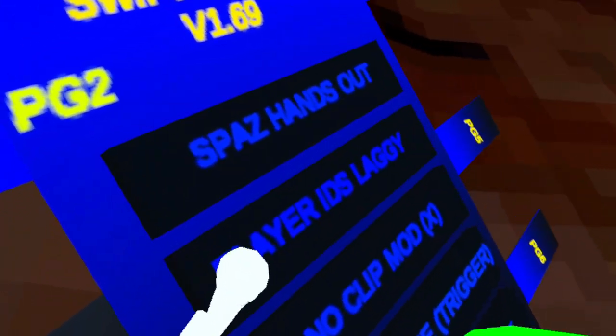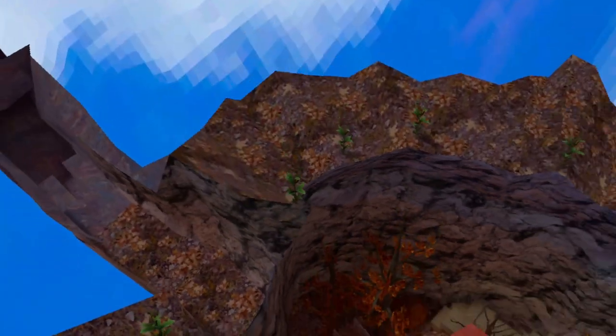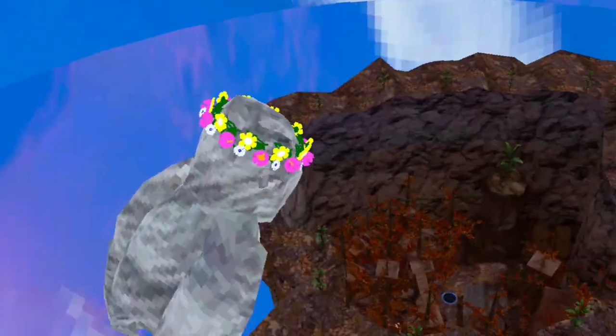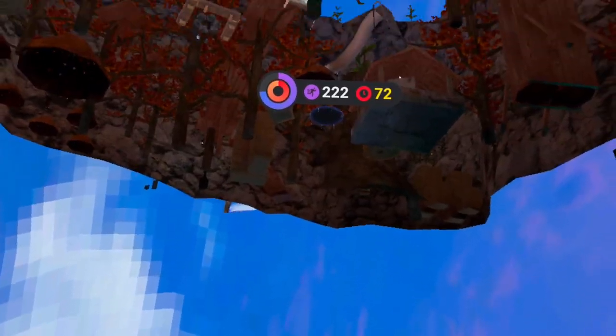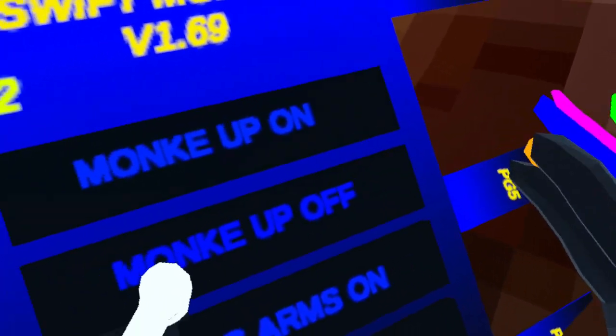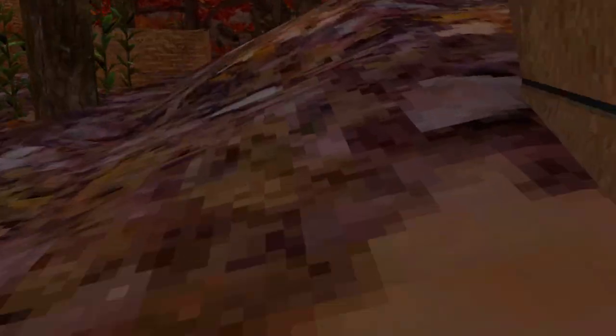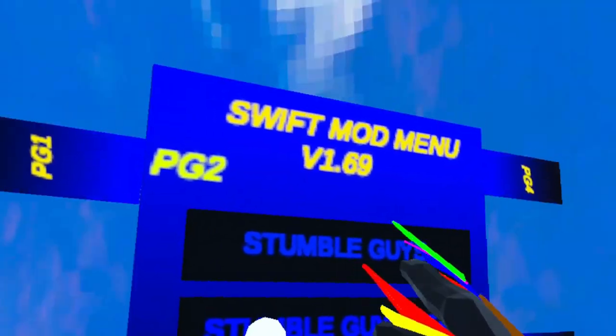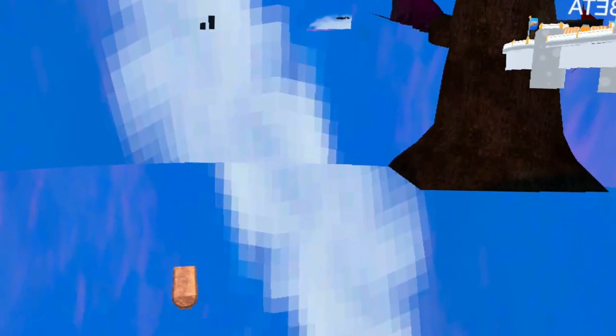Page three has spaz hands, player IDs — which is laggy — and no-clip mod, but you need platforms enabled for that. Iron monkey lets you go pretty high and then just come back down. Tag-all does work sometimes now. We also have Stumble Guys mode.